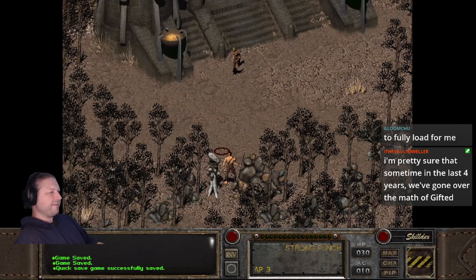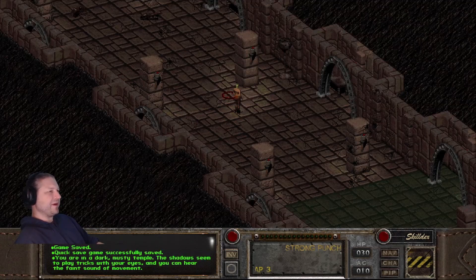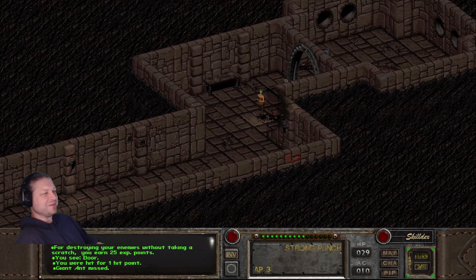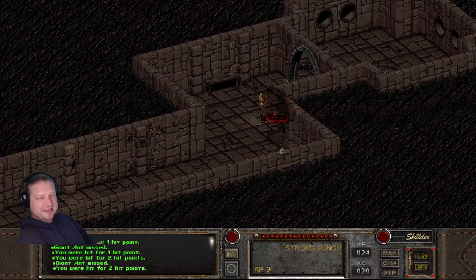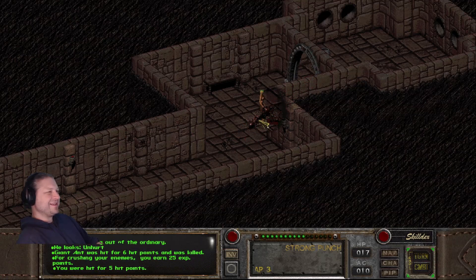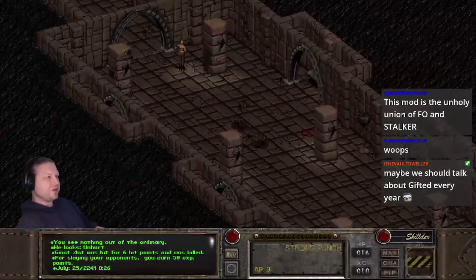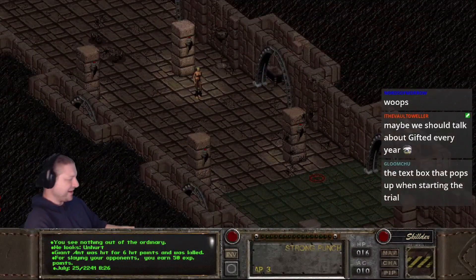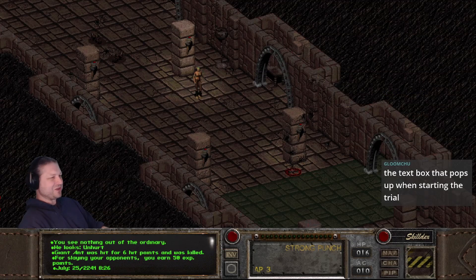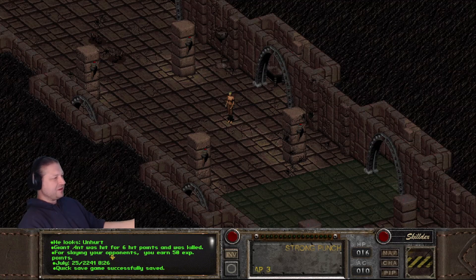I can't kill this guy unfortunately, but I can go into the Temple of Trials and start preparing to murder Cameron or Dumar. This is a silly mod — and you're about to see what kind of mod it is. This is the classic way I like to start my Fallout 2 games. It doesn't really affect the storyline; it's just a silly evil thing you can do that nobody knows about.